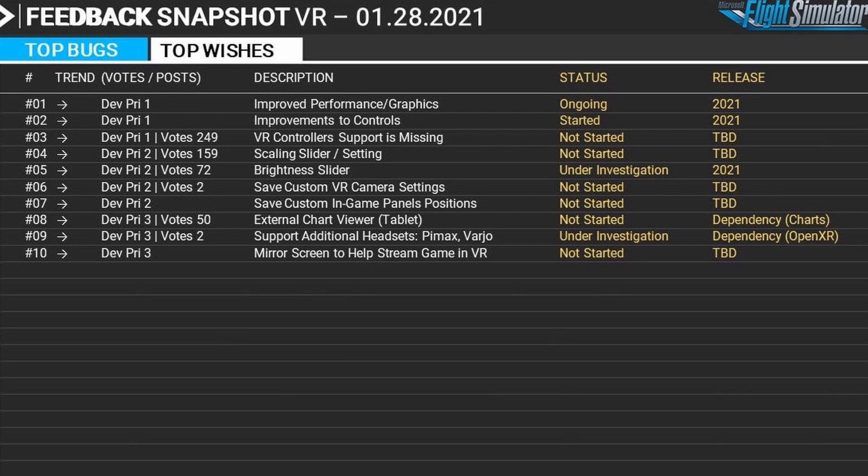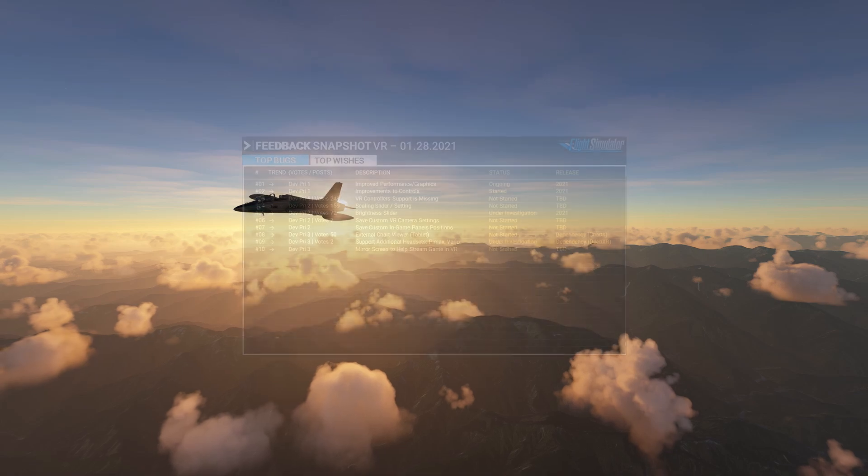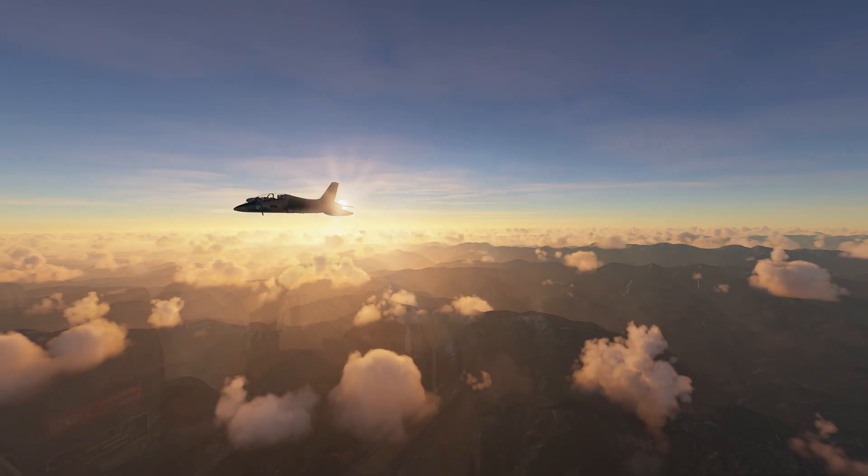Number eight on the list is an external chart viewer on a tablet. For me, I want an internal chart viewer so I can view charts and other documentation whilst flying in VR. I don't want to keep popping in and out of the headset — it breaks the immersion.